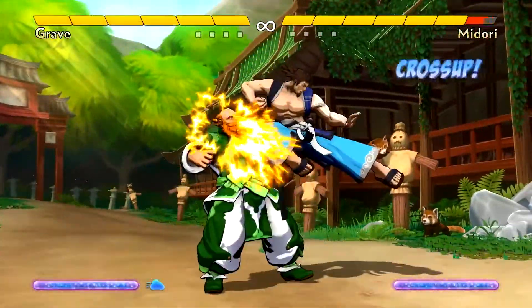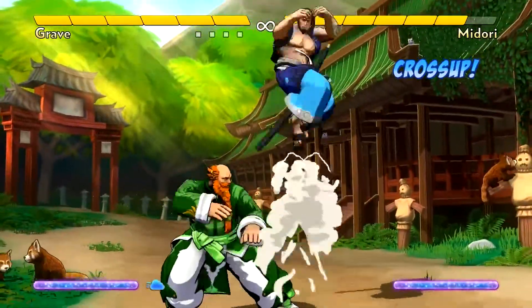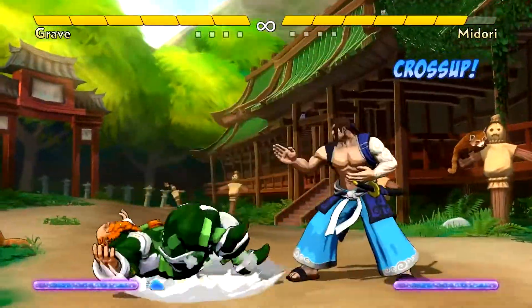Grave's jump A can cross up and lead to a combo. His jumping B can also cross up, and it knocks the opponent down on hit. It has a large, horizontal hitbox, so it's great for coming down on top of an opponent.